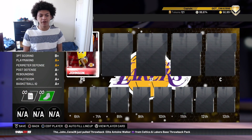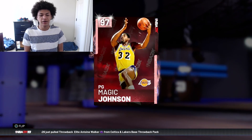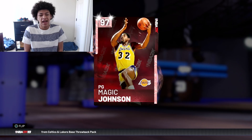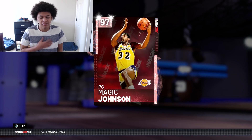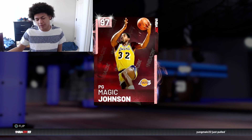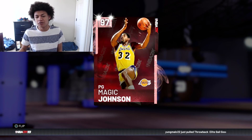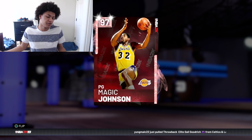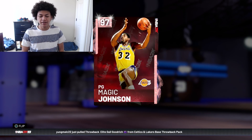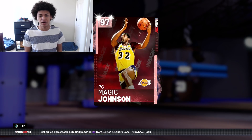At the point guard position, we have this Pink Diamond Magic Johnson. Now after the market crash, he's going for 150,000 MT. It was only right for me to get him — he is the best point guard in the game. You can make a case for Opal Chris Paul, but Magic Johnson has the height. All you have to do is back down Chris Paul and you're going to score every time. Magic Johnson cost me 150,000 MT as my starting point guard.